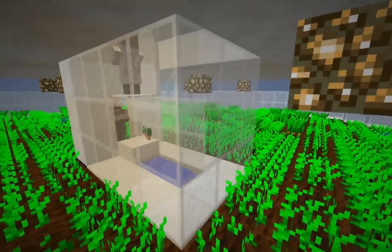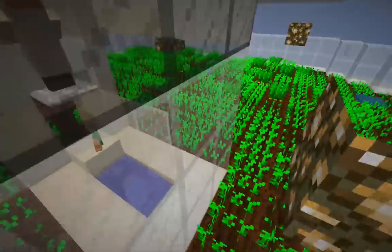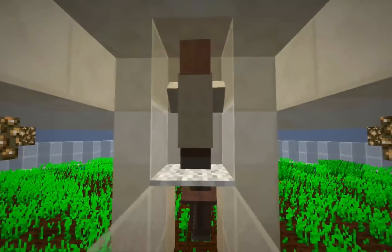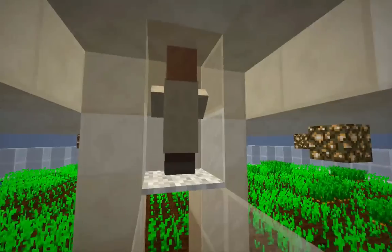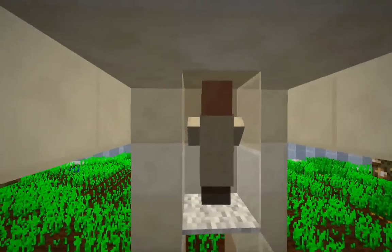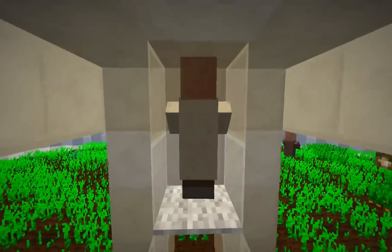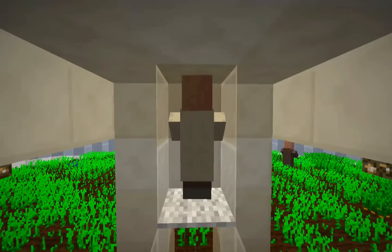So that would be the things that I would want to do for all the different layers of this particular farm. First of all, any of these collecting villagers that have food — that is going to be every single one of these collecting villagers except for the one at the top layer — now potentially has food.